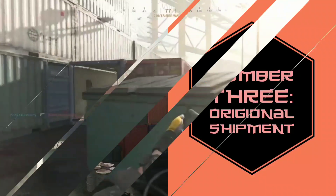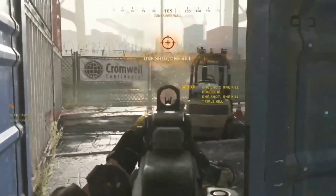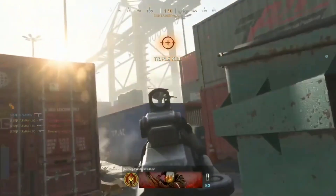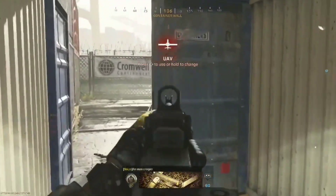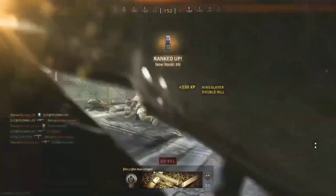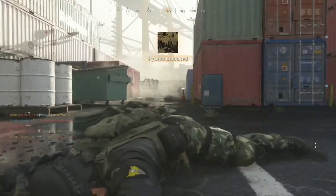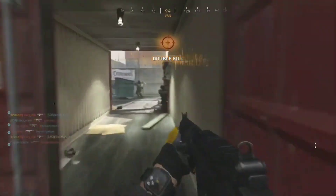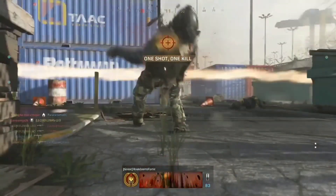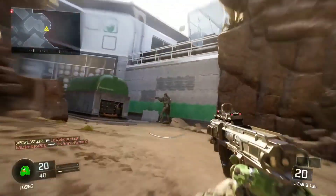At number 3 we have Shipment. Shipment 1944 from WWII was epic and insane, but this is purely a visual preference — I feel like the original modern-day Shipment with all the cargo crates just looked cooler than the World War II version. I do agree with the decision to bring in a WWII-style map since we hadn't had one, but the look of the original Shipment was always very cool.